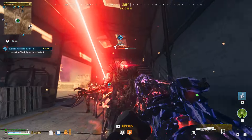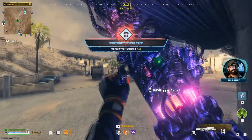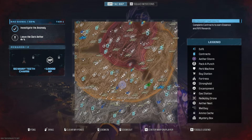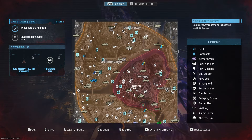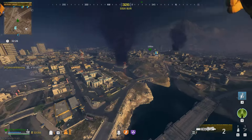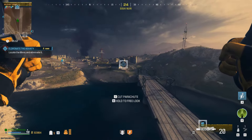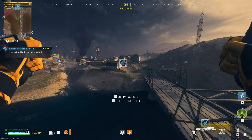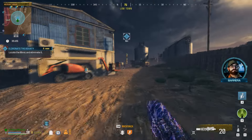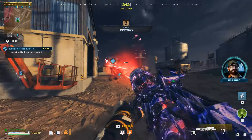Within seconds I've killed the bounty — and this is actually the slowest one that I had. Fast traveling to it saved me a ton of time and it only took a couple of seconds. I ended up having a bounty contract all the way in the north across the map, but that's not a problem because you can get from one edge of the map to the other in about 45 seconds. So just run around and keep killing these bounties.